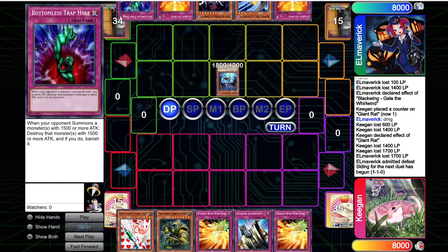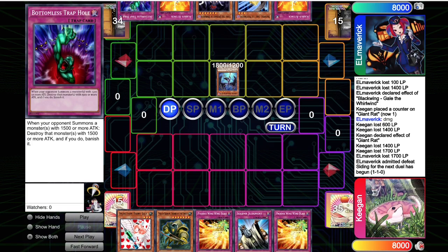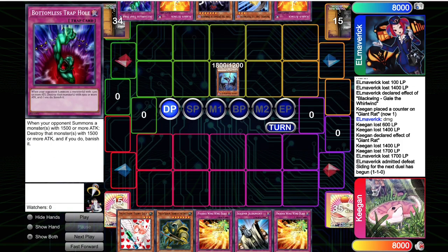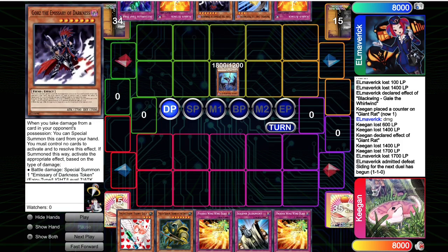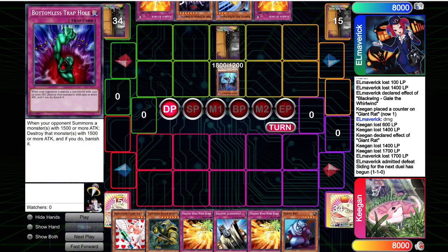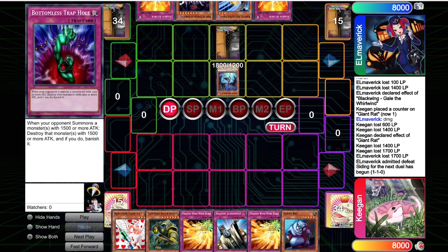From the opponent here, I'm probably thinking about setting Icarus attack and Bottomless, or not setting the Bottomless at all and just leaving Shura. Because the only monster I can summon into Bottomless Trap Hole is Caius — and you have a Gores in your hand, so you need to keep your Gores live. So maybe don't set the Bottomless here. I think this is a pretty big misplay from the opponent — they set only the Bottomless, no Icarus.